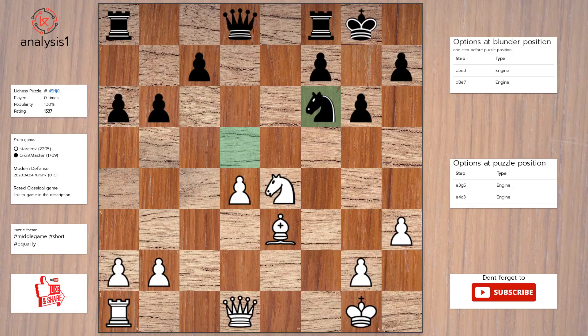Next puzzle. Threats in this position are: Knight takes knight, check. Checks in puzzle position are: Knight takes knight, check. Solution to the puzzle is Bishop to g5, Knight takes knight, Bishop takes queen.